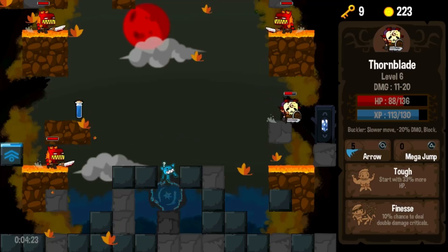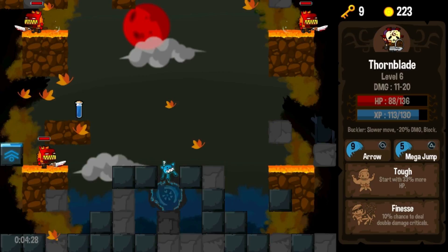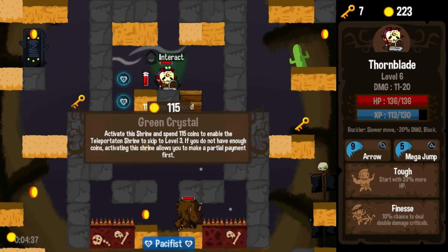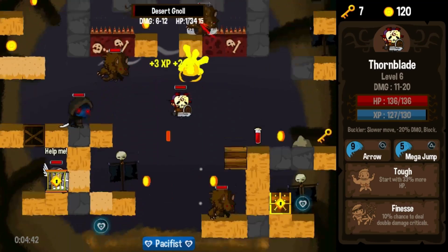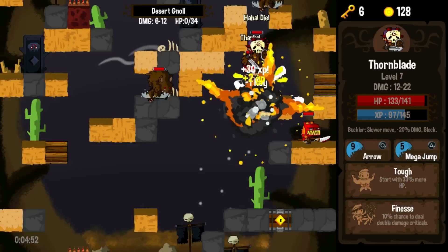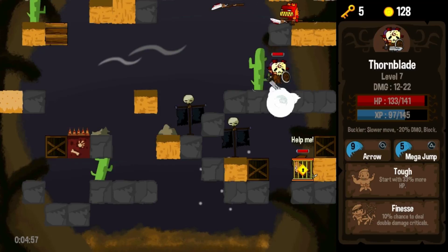I am kind of out of abilities now, but thankfully that shrine there will let me recharge my abilities, and I'll head straight to the next stage with nine keys. So it's telling me there's a giant grub as the boss for this one. This will cost 115 coins to unlock — I might as well do that. I'll grab as many peace orbs as I can before I really need to start killing things. Shrine of Flight — that's not very useful.